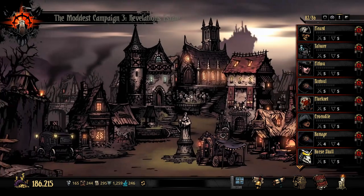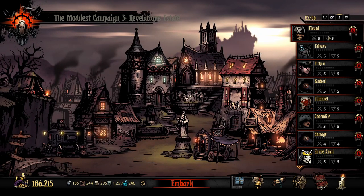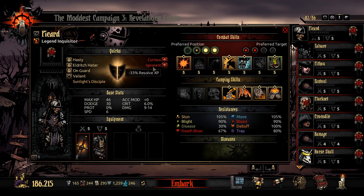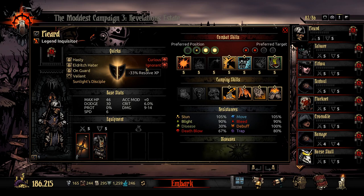So I'm going to go through some of my level six heroes and tell you the quirks I've locked in positively and the bad ones I've let stay. Starting with the Inquisitor — if you know anything about this channel, this Inquisitor is a badass. I've kept Curious, which I just talked about. I also kept Ignorant — I got this at level six. If you're at level five or six, keep this. He can't level anyway, so I don't care about Ignorant.